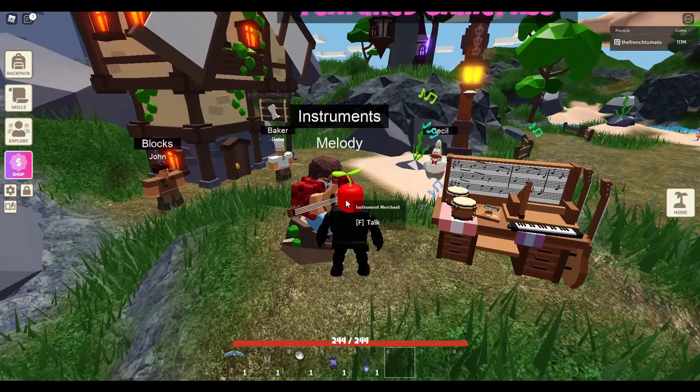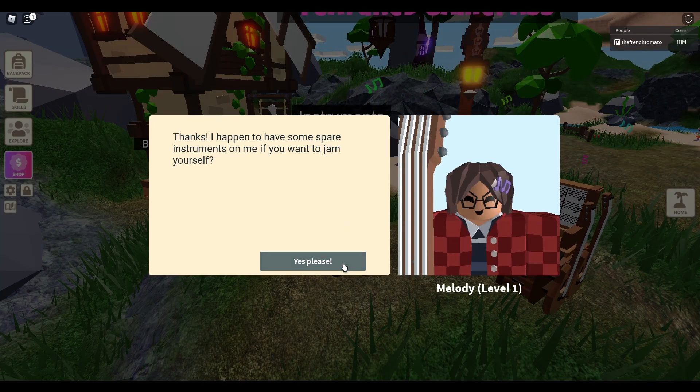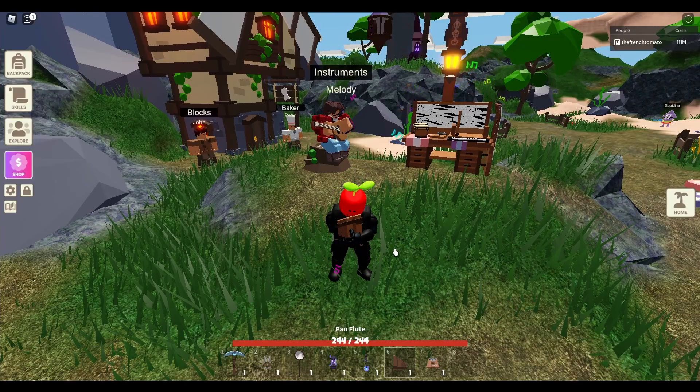You'll be able to find her right outside the portal. Just talk to her and you'll receive a pan flute and a kalimba. And this is what they sound like.